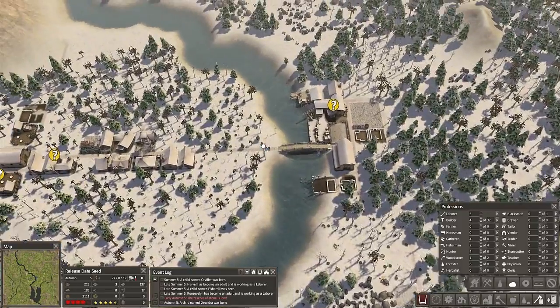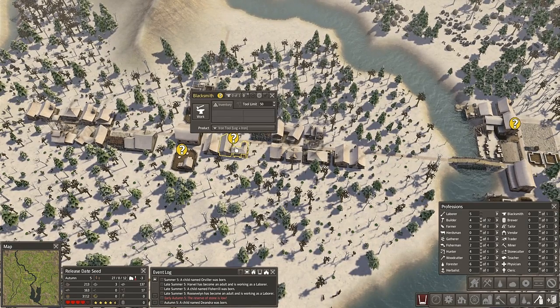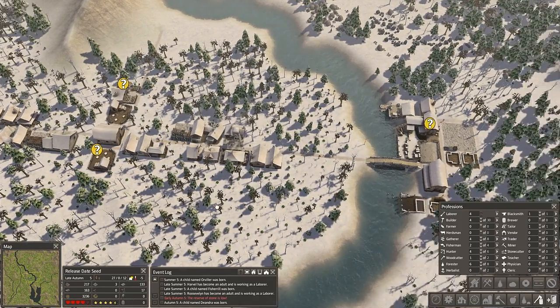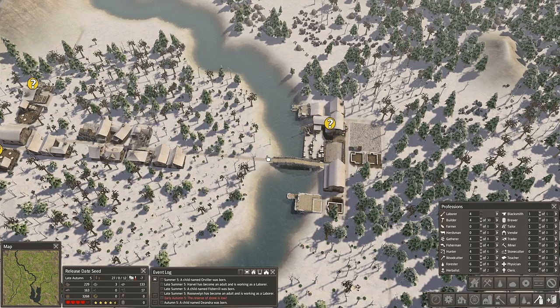It's getting colder. Who's that? The blacksmith — we can assign the blacksmith again. Tool count is getting down. Four builders, they start building. Yeah, we don't need one now. I wonder when the first trader is coming.